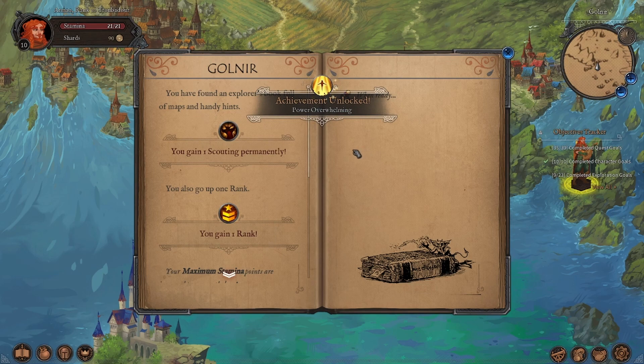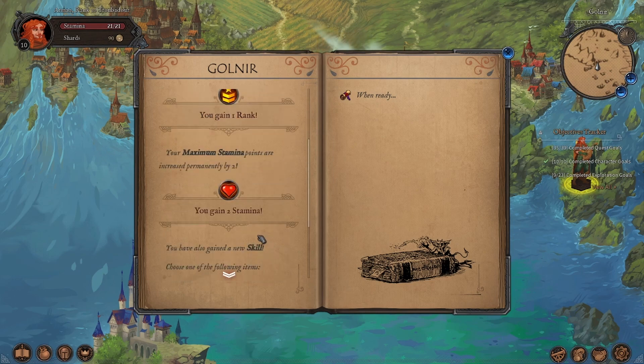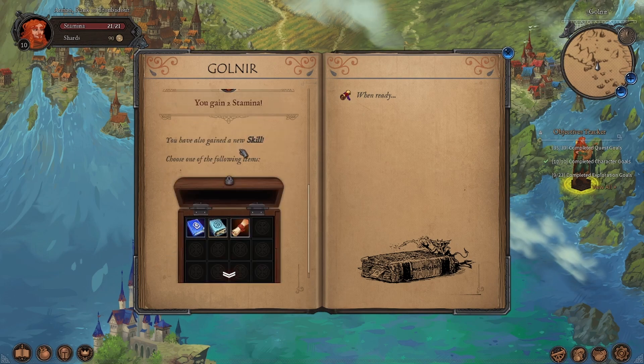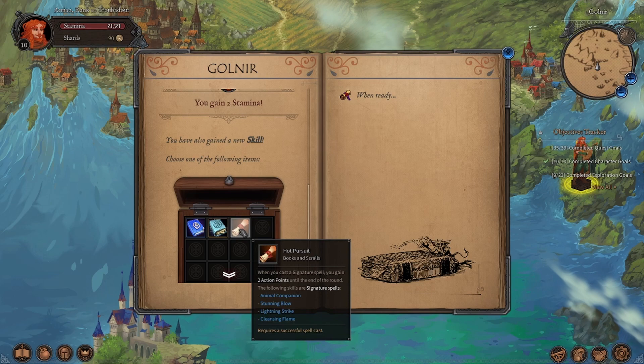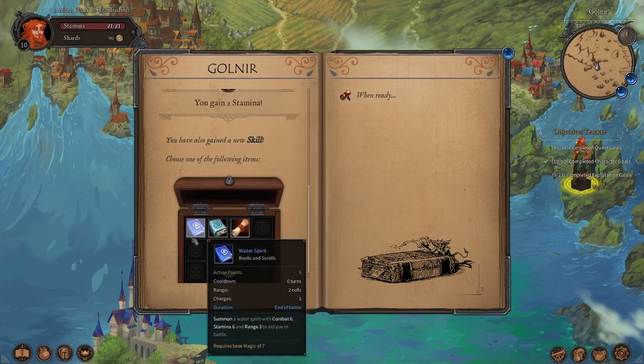Got the explorer's book, and plus one scouting, plus one rank — and that is rank 10. Maximum stamina by two. We've lost permanent stamina in our playthrough, so I'm sure we could have pushed 30 stamina by now. We've also gained a new skill which allows us to have an optional extra skill.